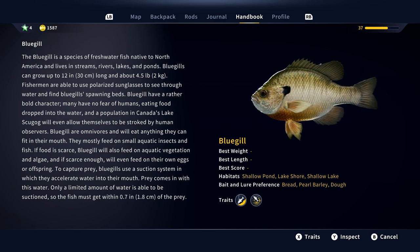The bluegill is a species of freshwater fish native to North America and lives in streams, rivers, lakes and ponds. Bluegills can grow up to 12 inches long and about 4.5 pounds. Fishermen are able to use polarized sunglasses to see through water and find bluegill's spawning beds. Bluegill have a rather bold character — many have no fear of humans, eating food dropped into the water, and a population in Canada's Lake Scugog will even allow themselves to be stroked by human observers. Bluegill are omnivores and will eat anything they can fit in their mouth, mostly feeding on small aquatic insects and fish. If food is scarce, bluegill will also eat aquatic vegetation and algae, and if scarce enough, will even feed on their own eggs or offspring. To capture prey, bluegills use a suction system in which they accelerate water into their mouth and must get within 0.7 inches of the prey.